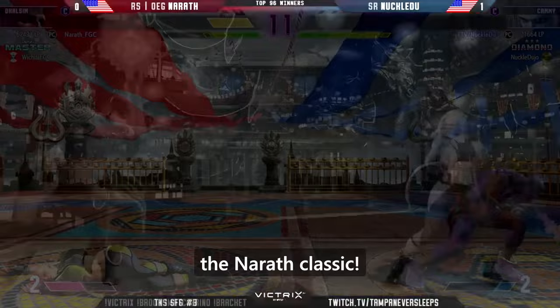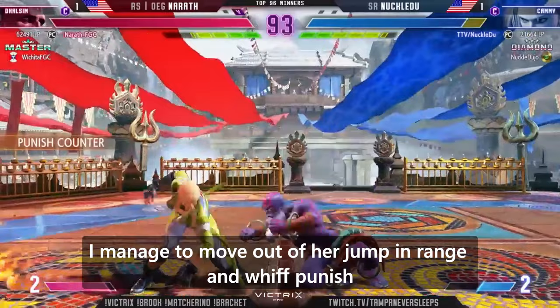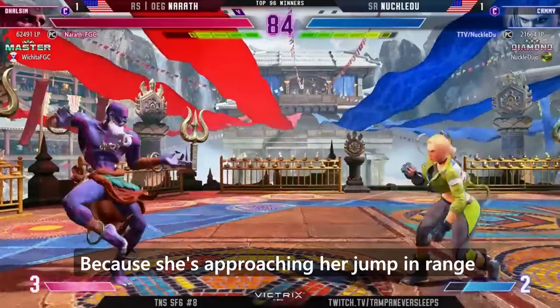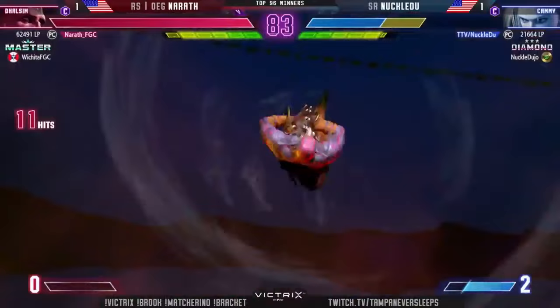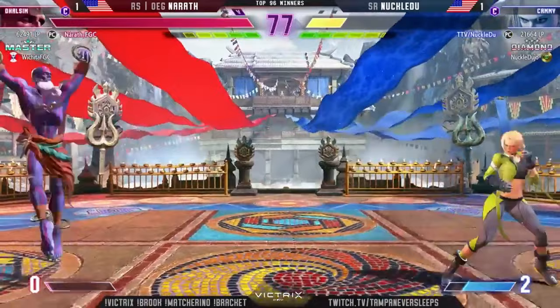In this final example, I'm being very mobile and using float to make it difficult for her to get in on me. I manage to move out of her jump-in range and whiff punish. Still using EX Comet to bait jumps and anti-air with medium punch. Because she's approaching her jump-in range, I begin anticipating the dive kick and buffer my level 3 — an incredible reaction that lands successfully. Now with the life lead, I start playing passively, and KnuckleDew has to figure out a way to thread the needle to make a comeback.